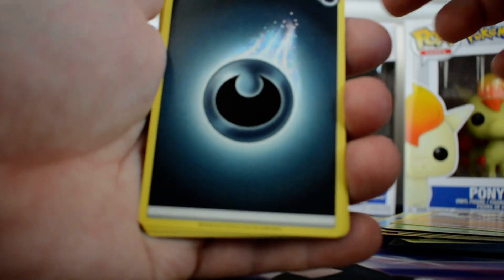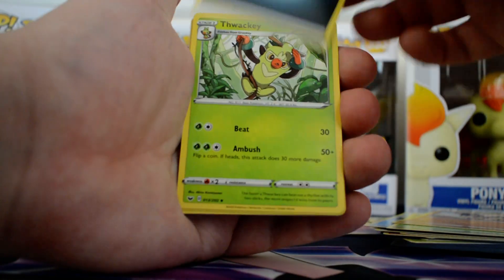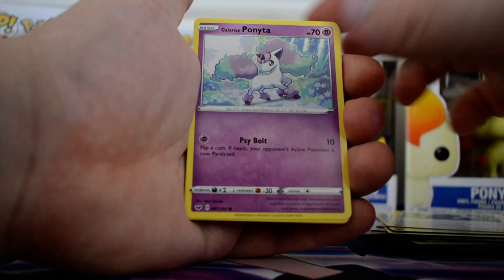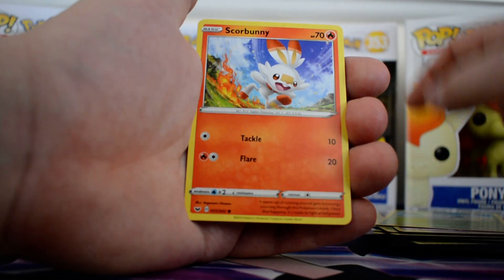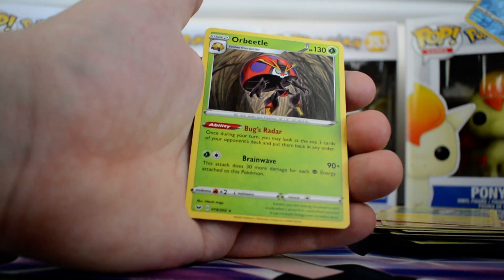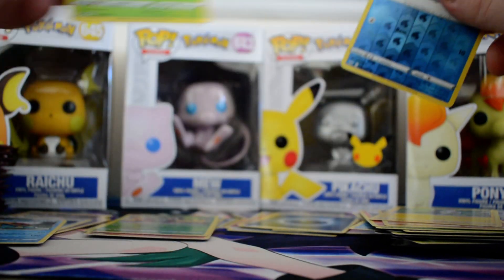Got a duck, Thwacky, Lucky Egg, double Galarian Ponytar, Cotney, Scorbunny, Silicobra, Yamper, Snom and a regular Orbeetle.